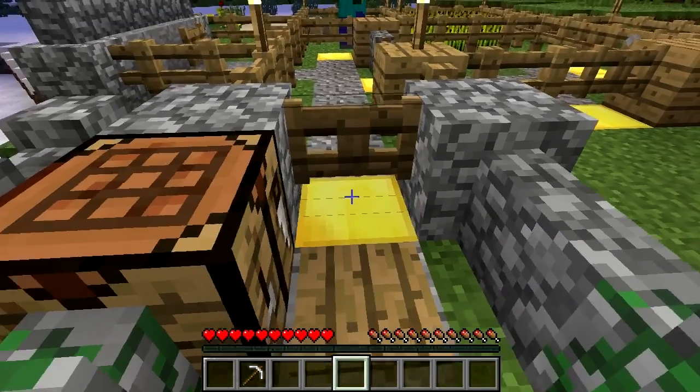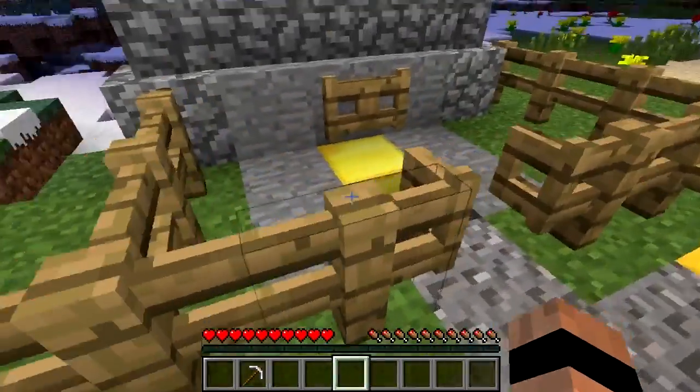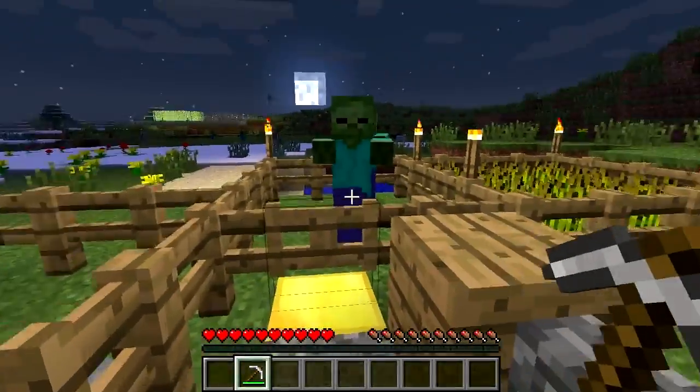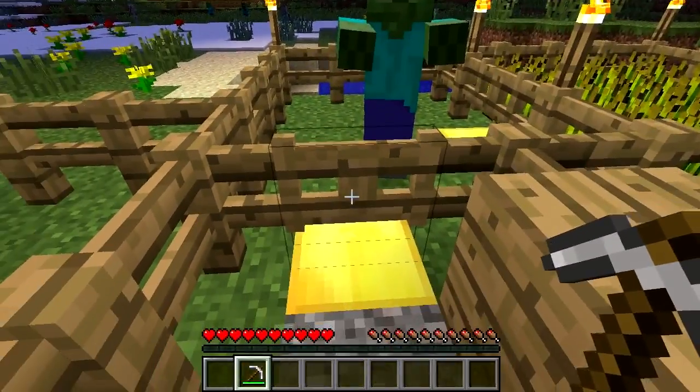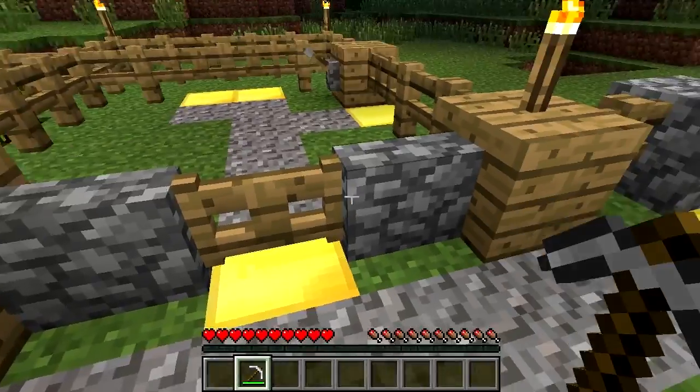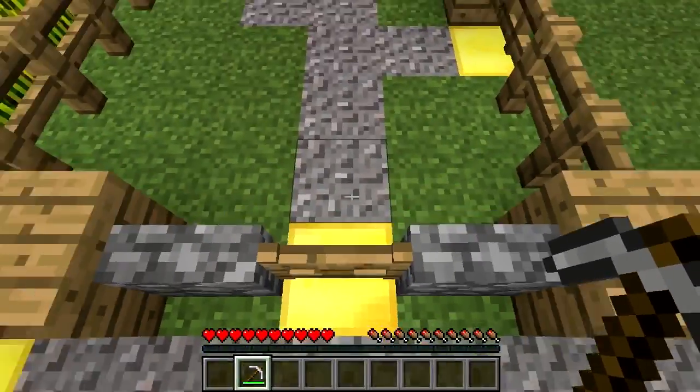It differs from the door in a couple of ways. Firstly, the gate will remain in place even if the block underneath it is removed. Secondly, villagers and zombies cannot open or break the gate, meaning your crops are totally safe. Like fences, fence gates act like they're one and a half blocks tall, so you can't jump over them from the ground.